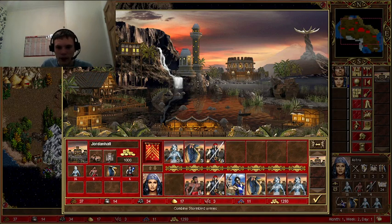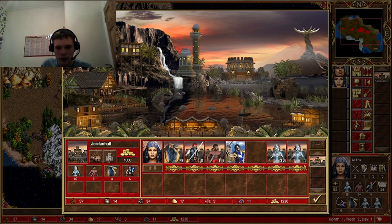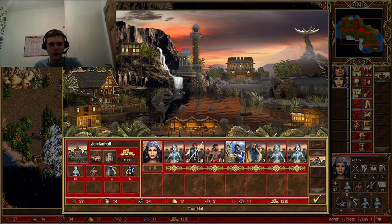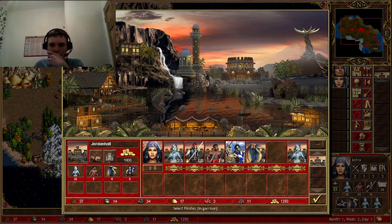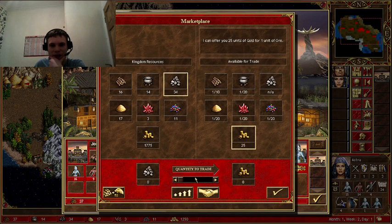Pick up that, that, that. You know what, she picks up everything - she's our better hero. We don't have gold for any new army. I like the design of this.